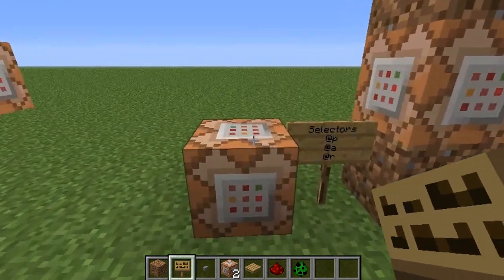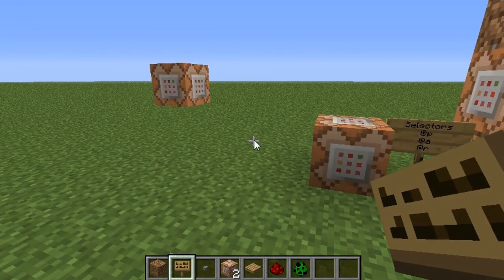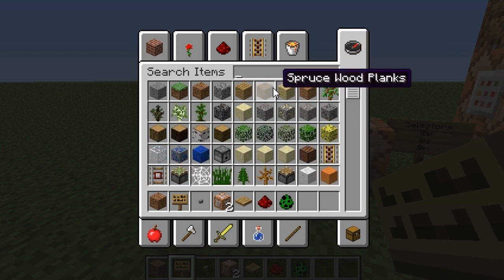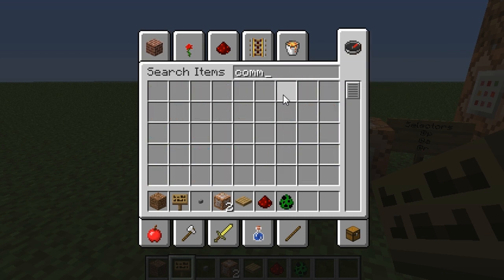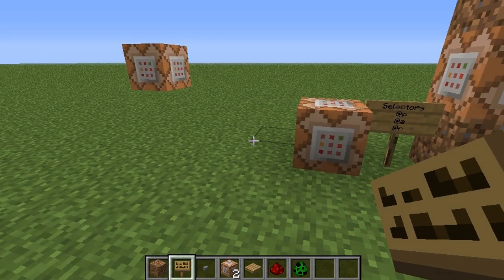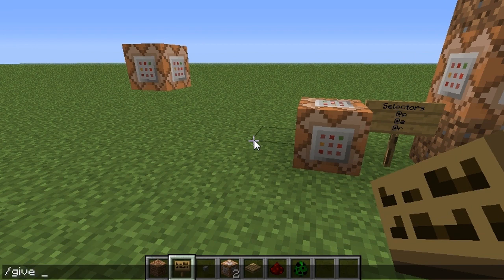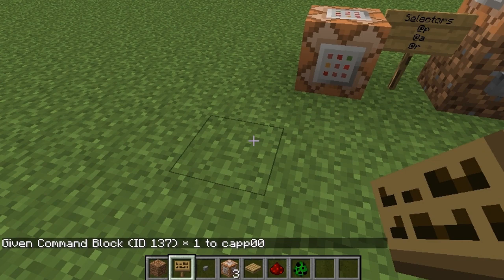Now for starters, one thing that you cannot do is you cannot actually craft these things. If you go into creative mode or whatever and you try and search for a command block, you'll see it's not there. The only way you can get one is to give yourself one by a command line prompt. You can do: give Cap 137. Now 137 is the ID block for this particular item. So now it gave me one there — that's the only way you can get one.